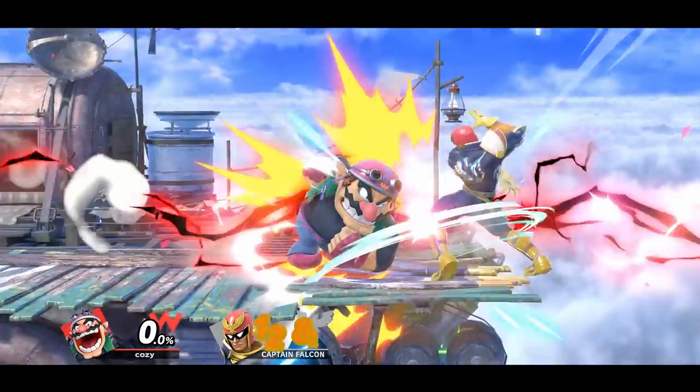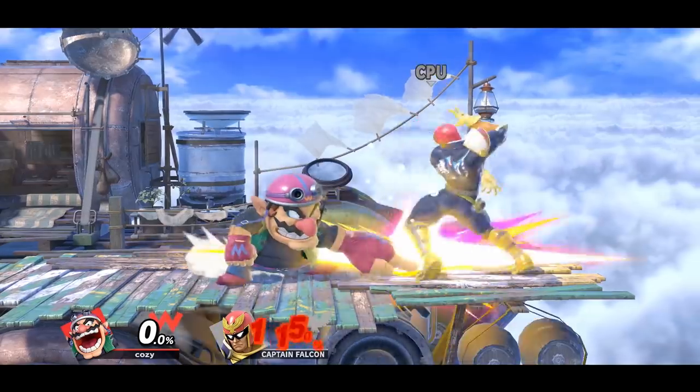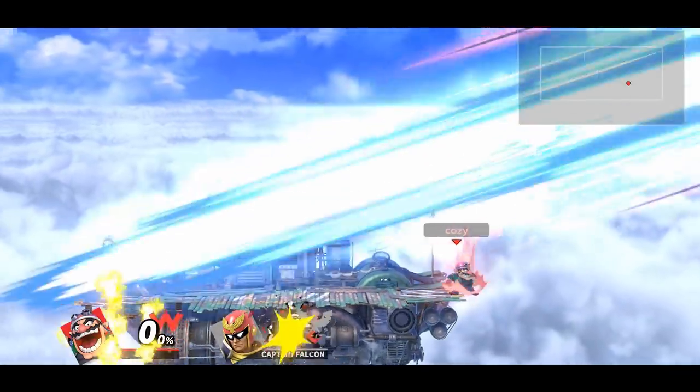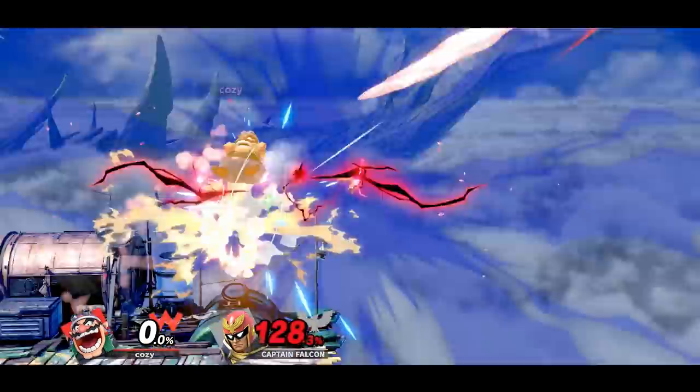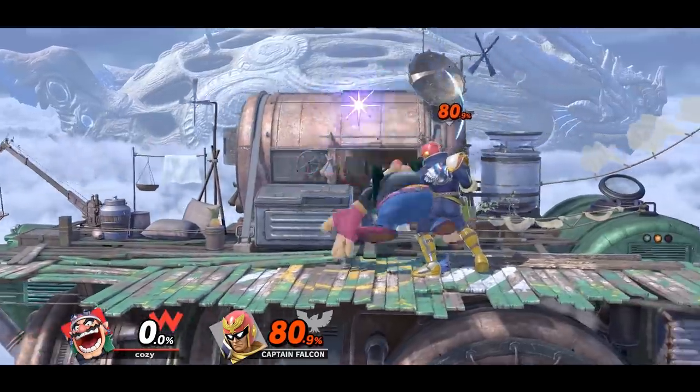Wario has a nice kill confirm by inputting a down tilt and then quickly dash attacking. Or you can choose to wait for the waft and hit the opponent with a landing neutral air into said waft. This also works out of up air as well.